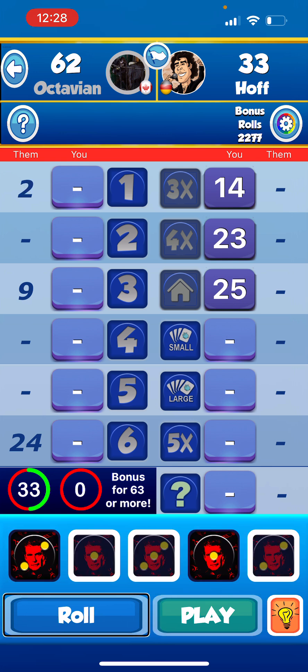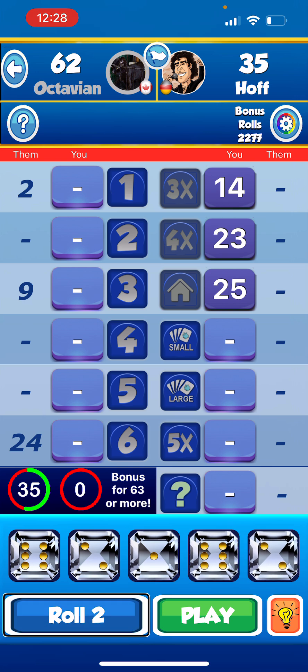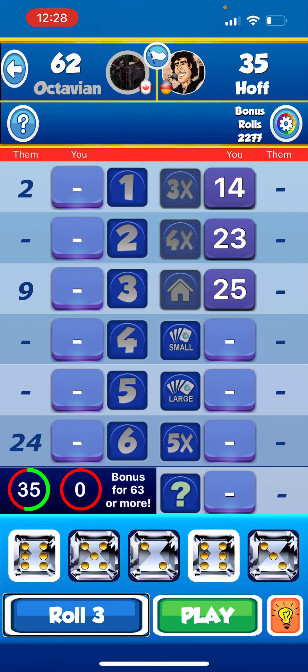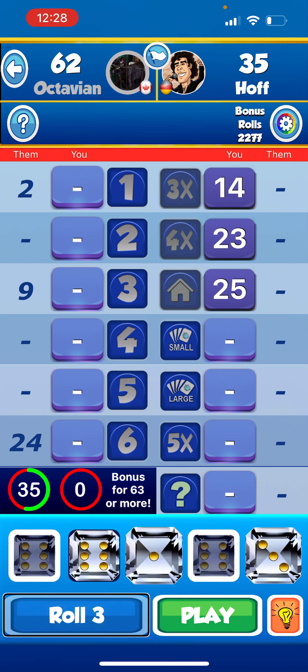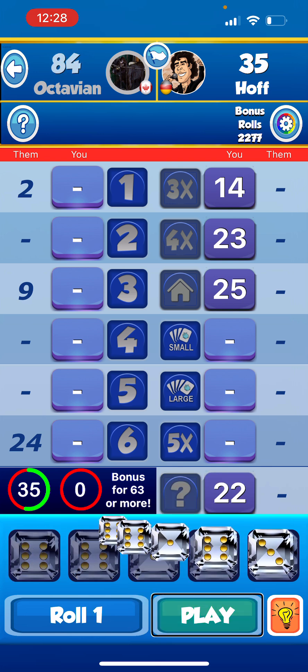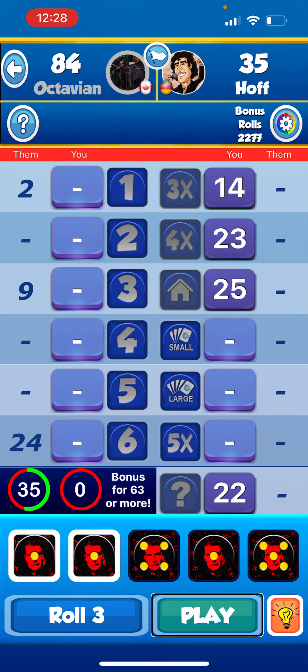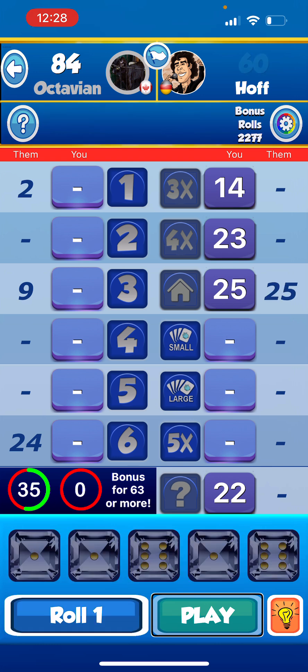They scored two on ones. My roll one: six, two, one, six, two. Possible moves are one on ones. Rolling again — roll two: six, five, two, six, three. Roll three: six, six, one, six, three. Possible moves: one on ones, three on threes, eighteen on sixes, twenty-two on chance. That'll work — playing twenty-two on chance. Opponent scored twenty-five on full house. Nice.